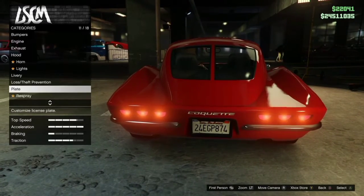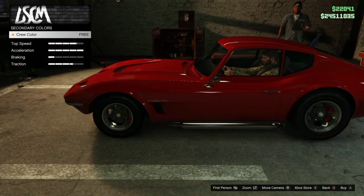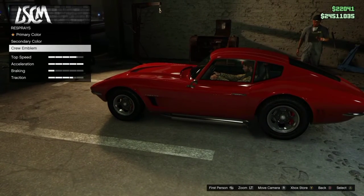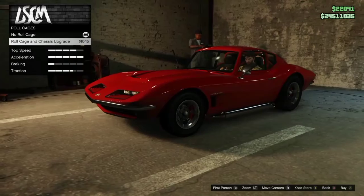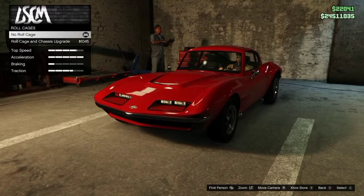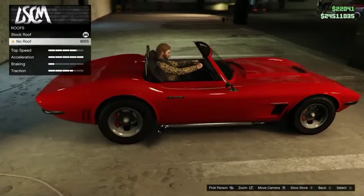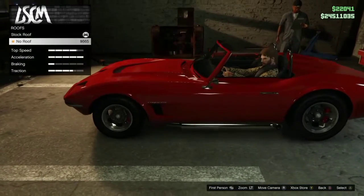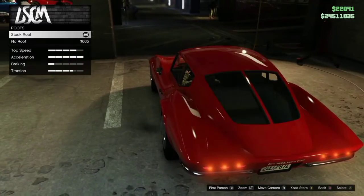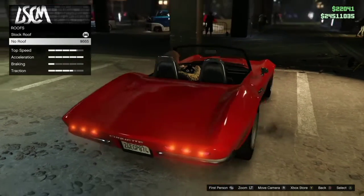I like the license plate as is. For color, I think we're going to keep the color the same. This is a classic muscle car — actually, this might not be muscle at all, this could be sports. We're going to have to check that when we get out. You can take the roof off, which is actually pretty cool. I actually like the way it looks when you take the roof off — that's pretty dope. It completely removes that back end trunk area, making the trunk smaller. The convertible looks great — there's actually some real difference there.